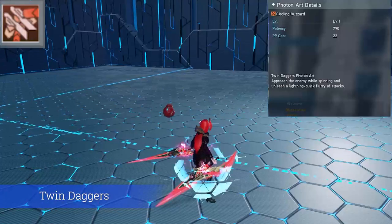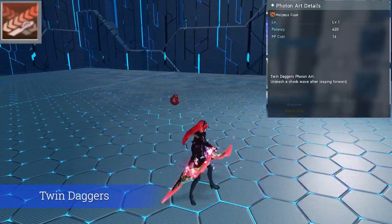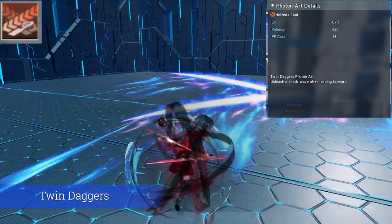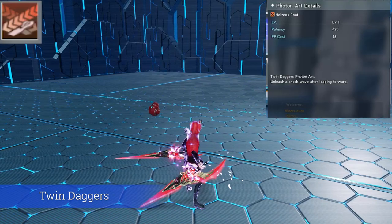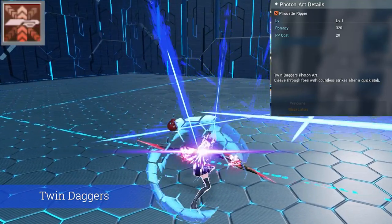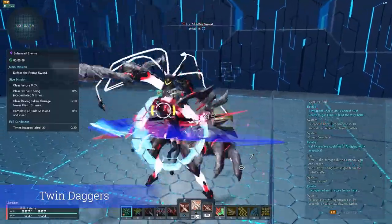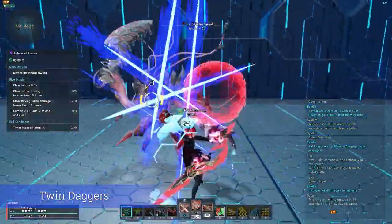Circling Buzzard is Twin Daggers' highest damaging photon art. The ending hits of this PA deal the most damage. The skip version is stationary while the full version can be moved mid-animation. The skip and non-skip versions vary quite a bit — the full version will dash towards the target whereas the skip version will push you away from the target. Pirouette Ripper is Twin Daggers' second DPS option for photon arts. The startup of this PA has guard frames letting you block incoming attacks if used at the right time, and it is more PP conservative than Circling Buzzard.